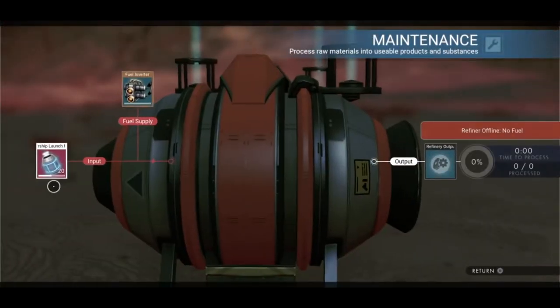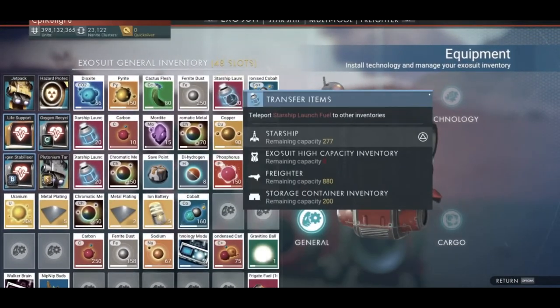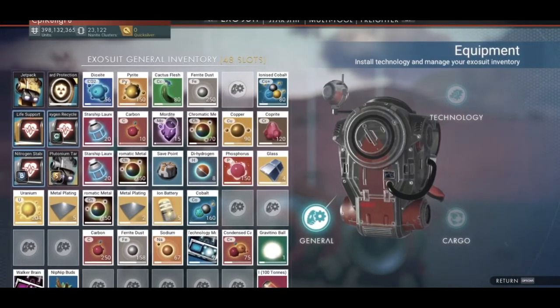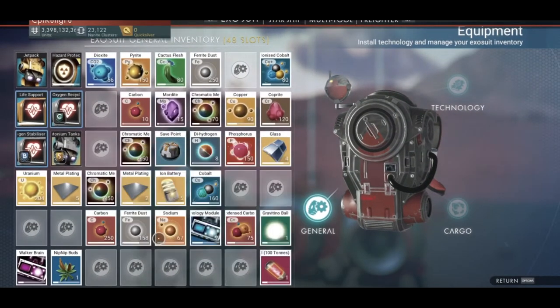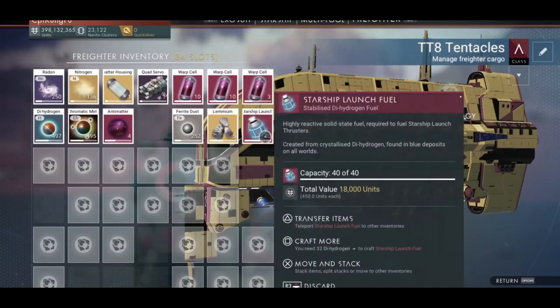I got three more stacks, so I'm going to transfer one more to my starship and then transfer the rest to my freighter. Now I know I will not be running out of starship launch fuel for a while.